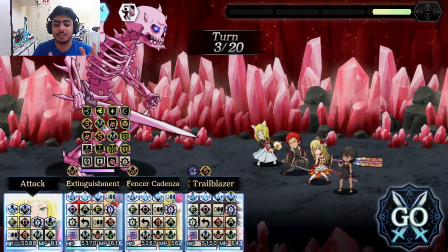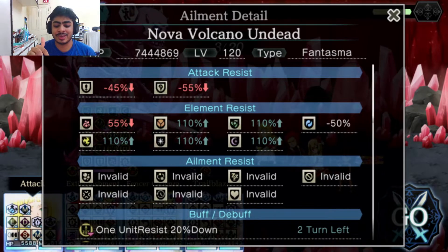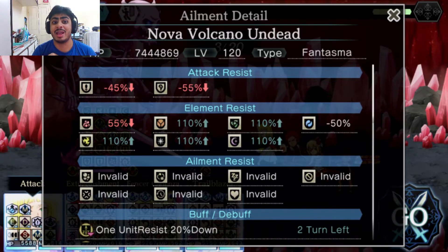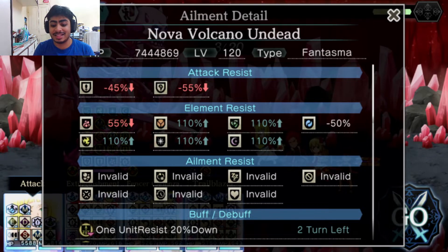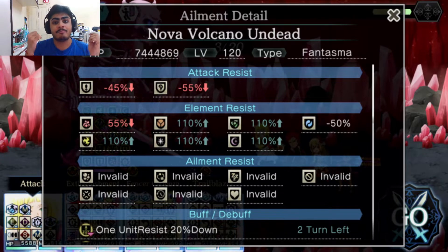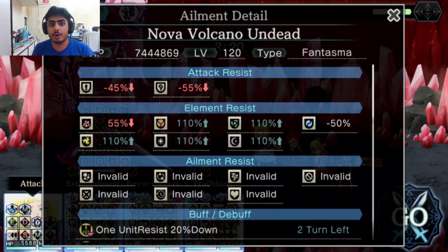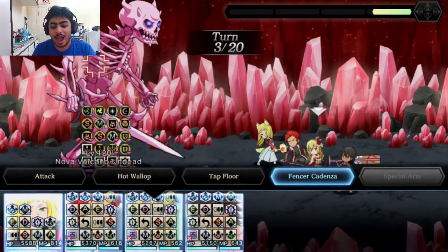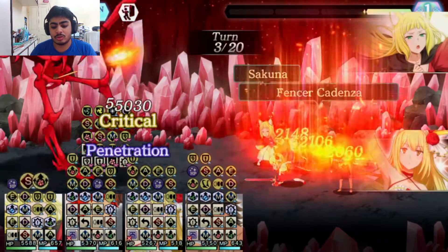He just buffed himself — when he did that small motion, he buffed himself. You can see he increases his element resistance to a high amount. The fire resistance is only 55% and that's because of what I've done — I've reduced his resistances that much with the assists, buffs, and debuffs I have. The rest of it is super high. If you don't have a team like this with the power to counter it, it would become nearly impossible. You're better off taking water units in this one specifically.